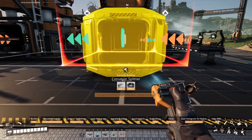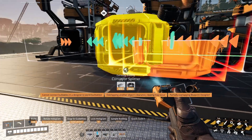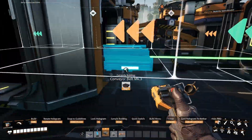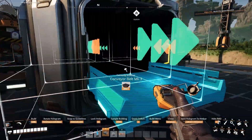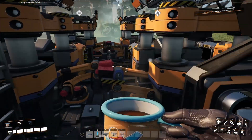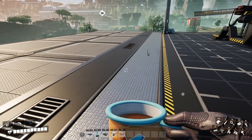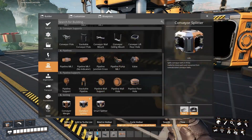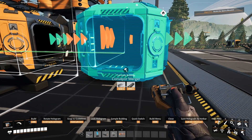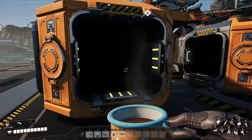And then we get our splitters on this side as well. And there we have it - all of our 60 sheets are going to come out of this spot and out the door. But we do need another merger right before we go out the belt slot there, so that we can get everything from the upper levels as well.